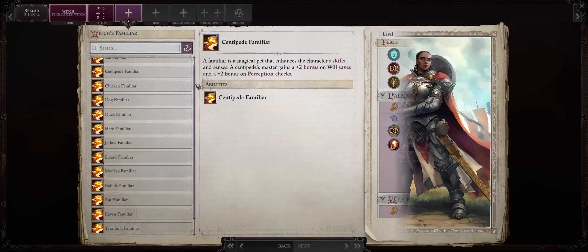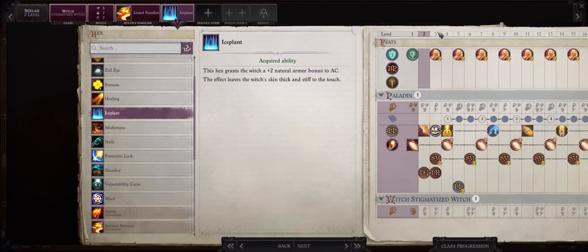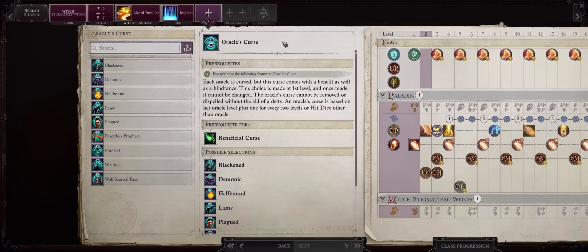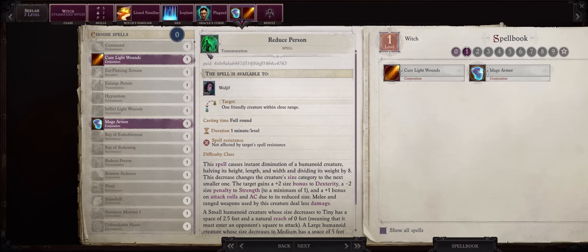For the familiar, this is very important — be sure to pick Lizard. Lizard will provide a stacking boost to your armor class, so that's a plus one right at level two. The Ice Plant hex is the way to go, giving yet another stacking bonus to armor class — this time a plus two. So we have plus three to Scylla's AC just at level two, and this works with or without armor and shields. Even at the very start of chapter one you'll be able to get a ring that increases this bonus by yet another stacking plus two. For the curse, just go with Plague — it's the least offensive one and the penalty is also nothing. For your witch spells, go with Mage Armor and Cure Light Wounds. You won't get more witch levels, it's just for the armor class, and these are the most useful ones even in the late game.